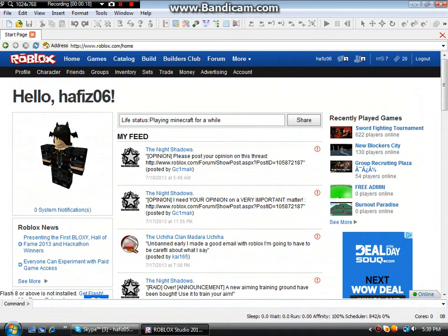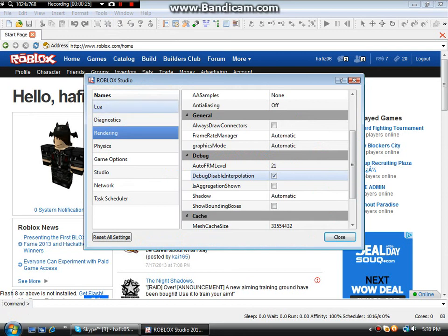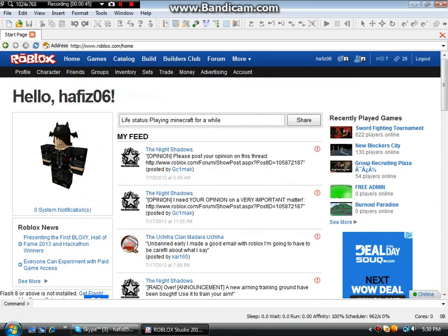Find Tools — it's right over here — then click Settings. When you're done, click Rendering and find the option to disable input interpolation, and click it.